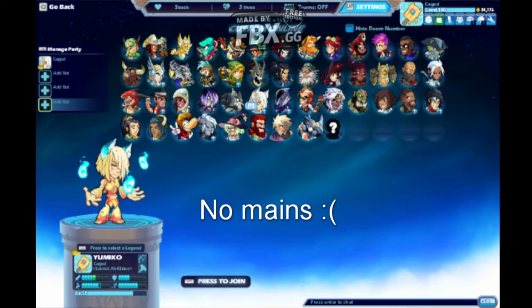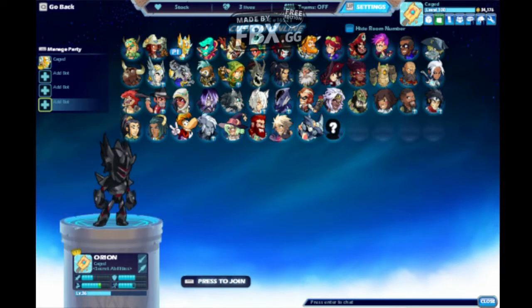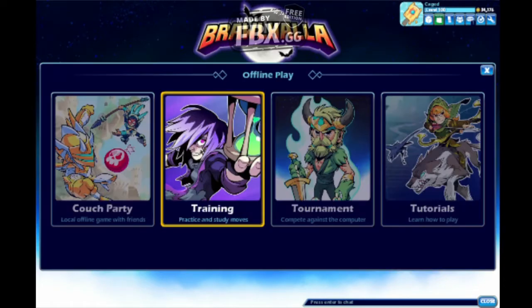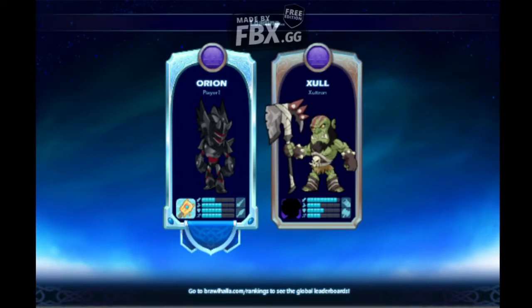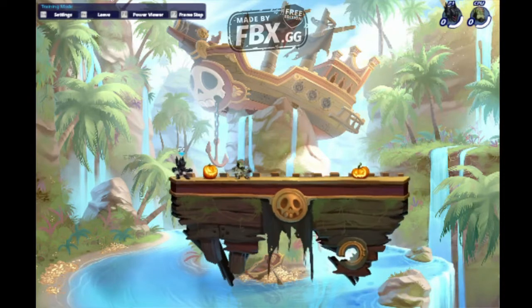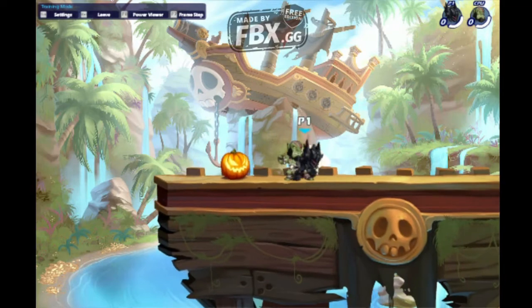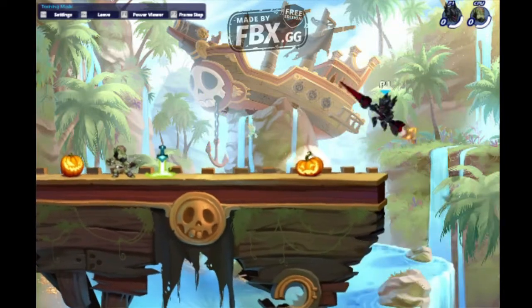I don't have any mains in Brawlhalla because no legend is good enough for me. I'll select Orion — Orion is by far one of the easiest legends to use, but he is also the most spammable legend, and we don't want that. We don't need any more spammers in Brawlhalla.